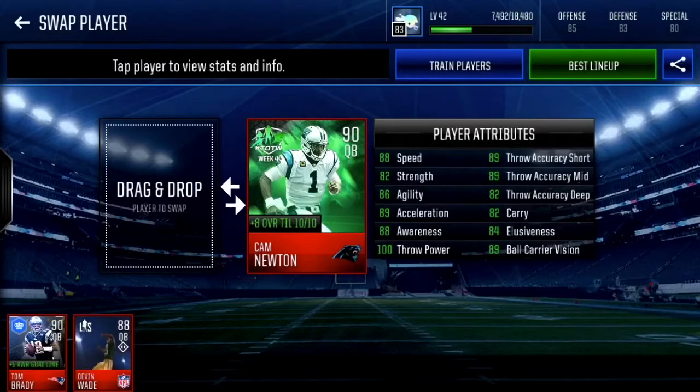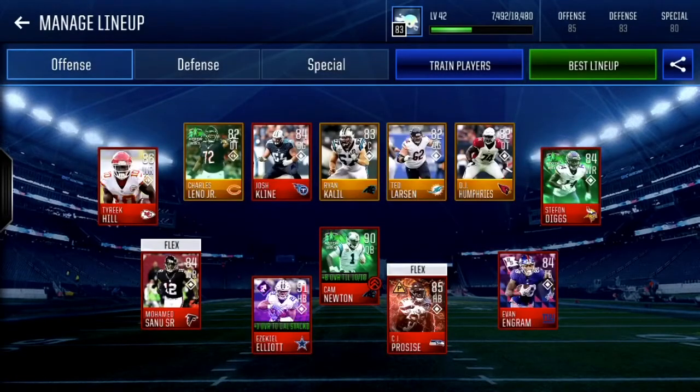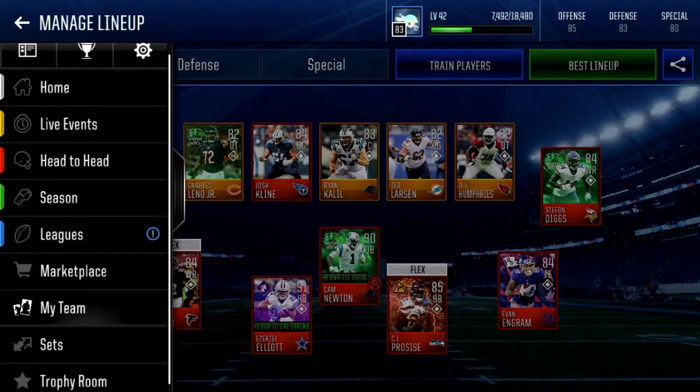So we're going to see what this card can do. Here are my receivers — we have Tyreek Hill, Stephon Diggs, Evan Ingram, Mohamed Sanu, and maybe we'll be throwing to Ezekiel Elliott and CJ Prosise a little bit. I'll be right back with some head-to-head gameplay, let's get into it.